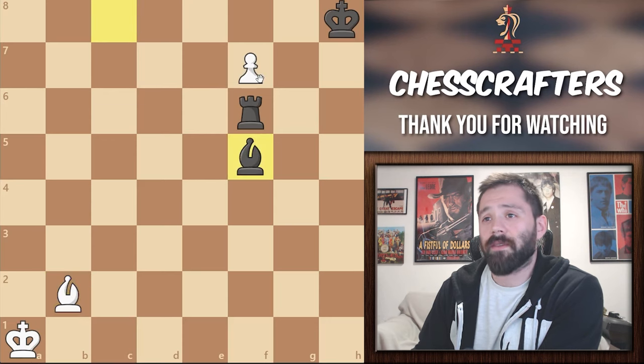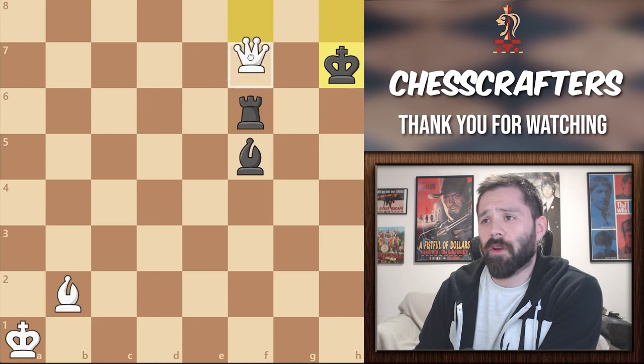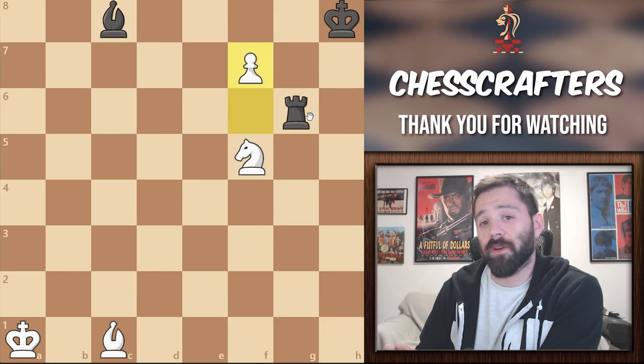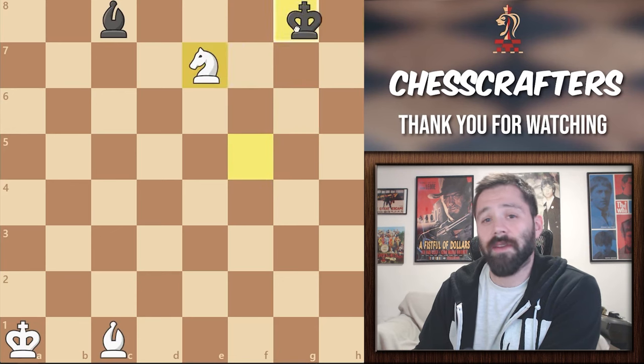Black bishop takes the knight, White promotes to a queen, black moves to h7, our queen takes rook, bishop to g6, and then queen to g7 is checkmate. Black could also try to sacrifice his rook in order to take that pawn with rook to g8, but this is only going to lead to a forced checkmate with a knight and a bishop.